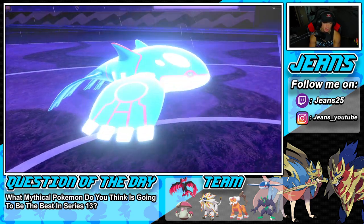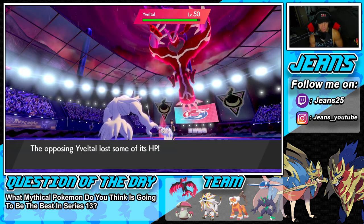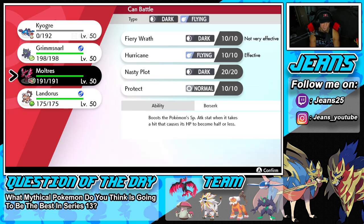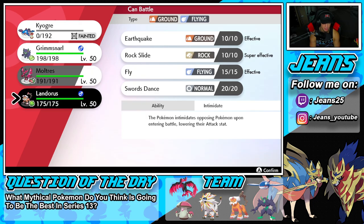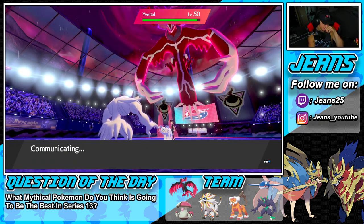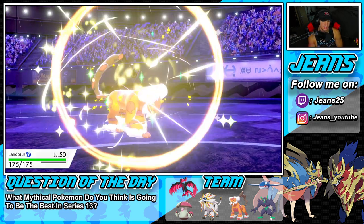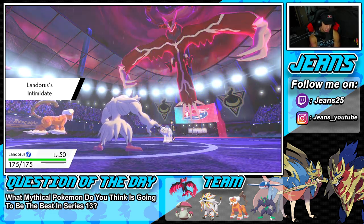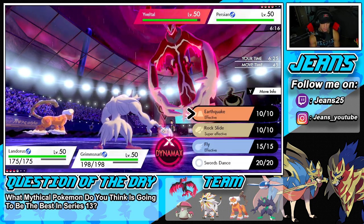He gets the special defense drop and keeps rolling from there — that's tough. We're going to bring in Moltres and maybe Dynamax, or just go into Landorus. The special defense drop does me dirty. I want to go into Landorus here. He's doubling down into me and the Fake Tears is hurting us again — no good.